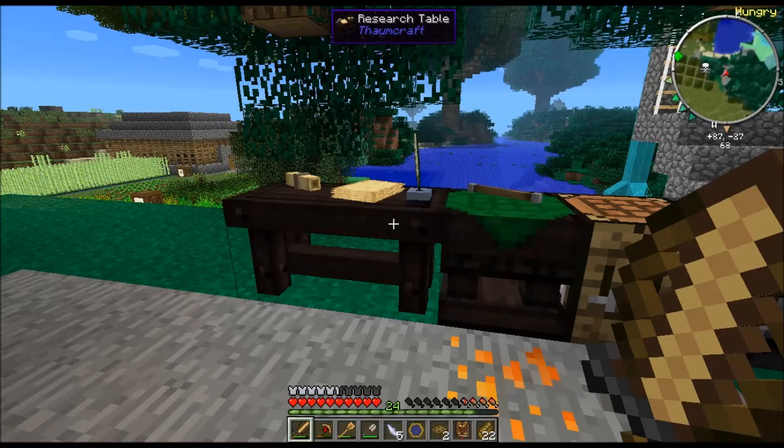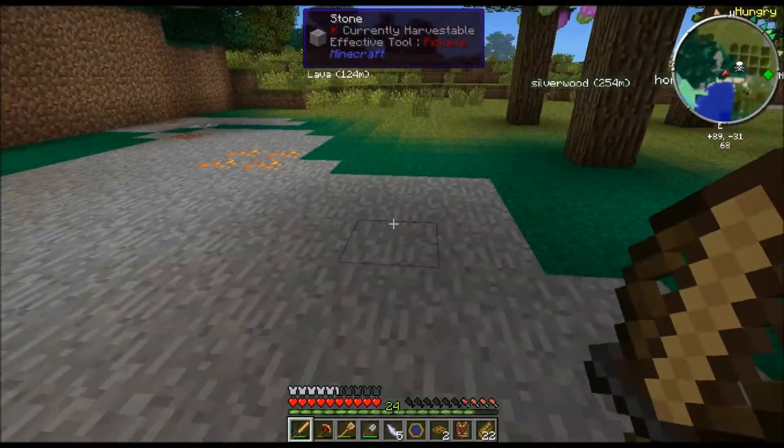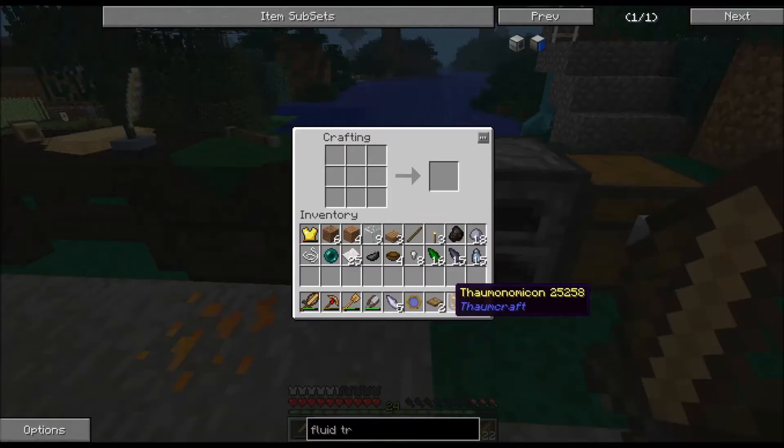Now if you haven't got Mossy Cobblestone and you haven't found Mossy Cobblestone, there is actually a way to make Mossy Cobblestone. So we're actually going to do it.